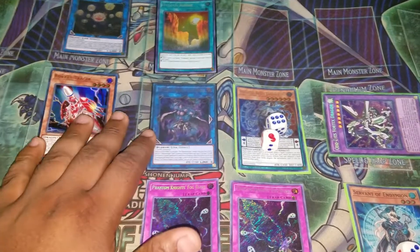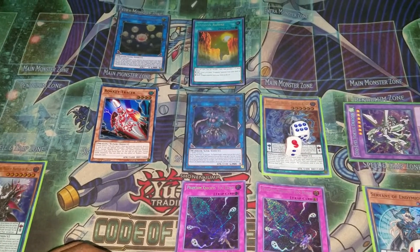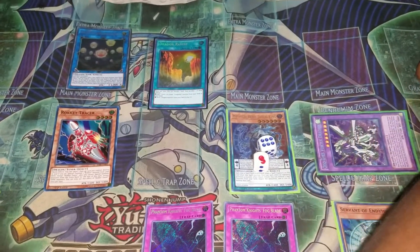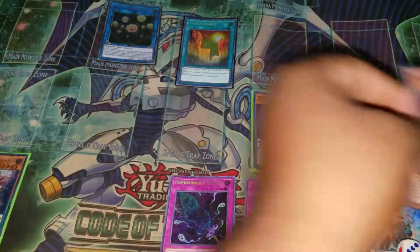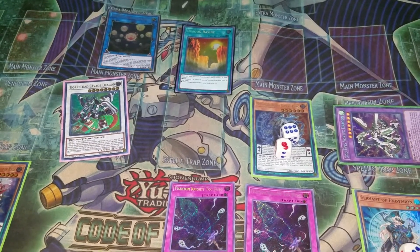Just like that — doing almost nothing. From here we'll use Tracer's effect to pop Rusty and summon Silver Rocket. We'll synchro summon into Savage. Savage's effect: we can equip back Rusty to get the three counters.